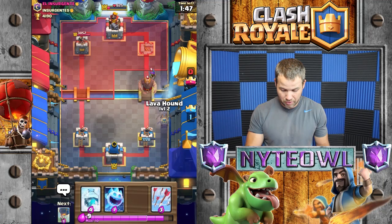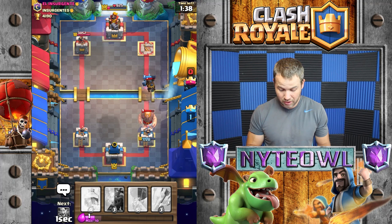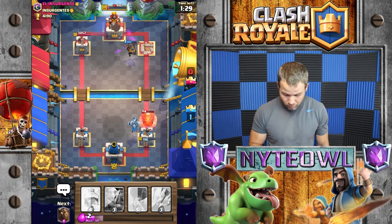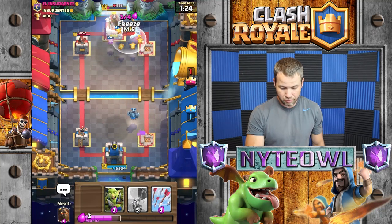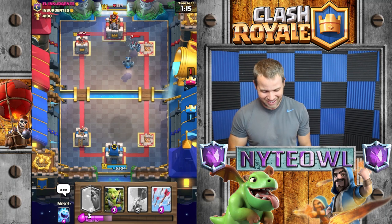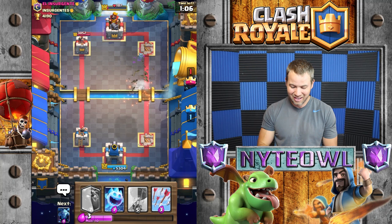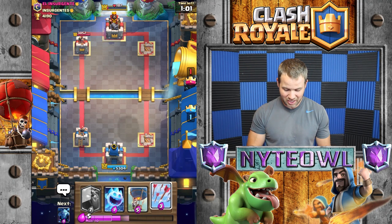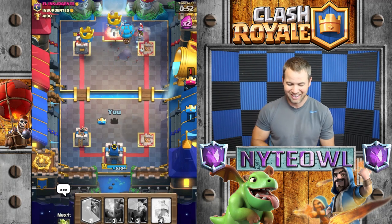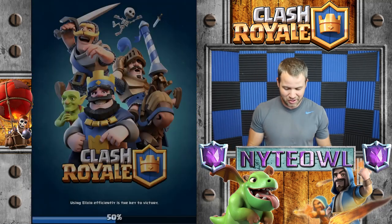Too bad we don't have more direct damage to take that out. We're gonna do a balloon and then freeze that giant since I don't have anything else. We gotta take out that musketeer quick and then take out the giant with the mega minion, then hopefully get a balloon in to take that tower. I'm gonna freeze that as soon as it pops — boom. He arrowed my pops, I did not see that coming. He logged the goblin gang but we got one hit off. Balloon, ice spirit, then arrow — that worked out really well! I like that deck better.